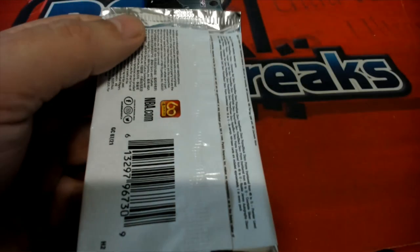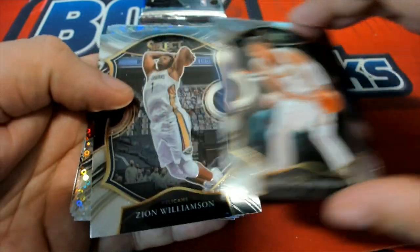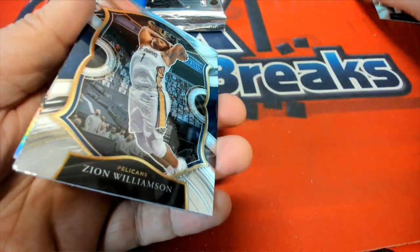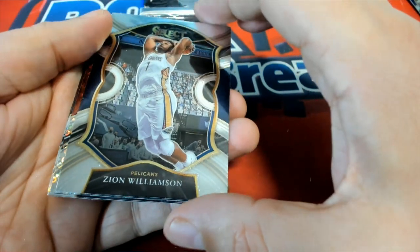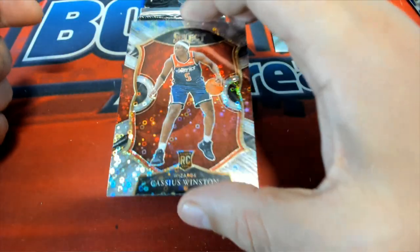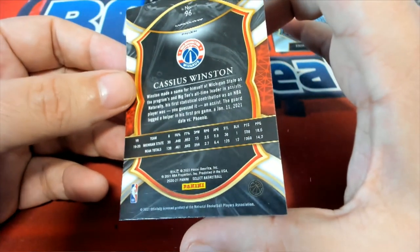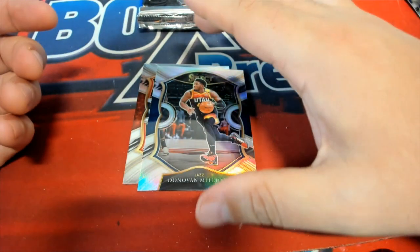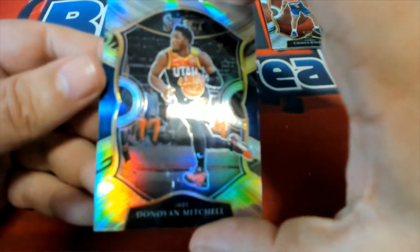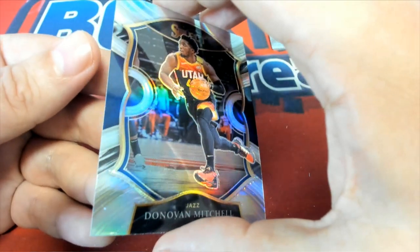Alright. Nice Porzingis, Zion Williamson — that's always a good way to get things started off in the first pack, to see Zion Williamson. Here is a nice Prism rookie card — Concourse. Disco Donovan Mitchell, Silver. D-Mac — nice D-Mac, yeah, Silver Prism.